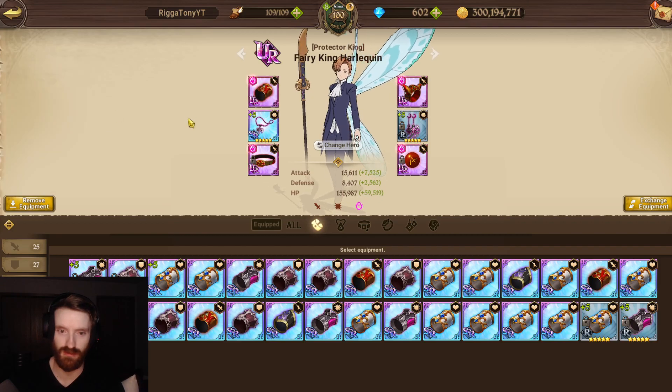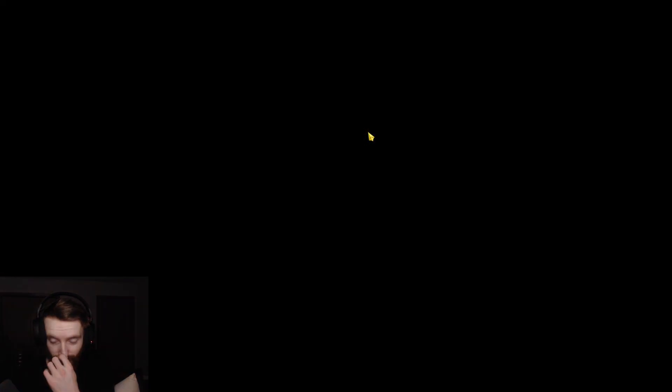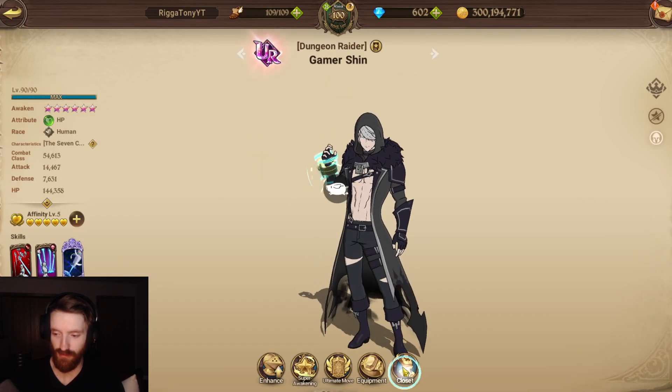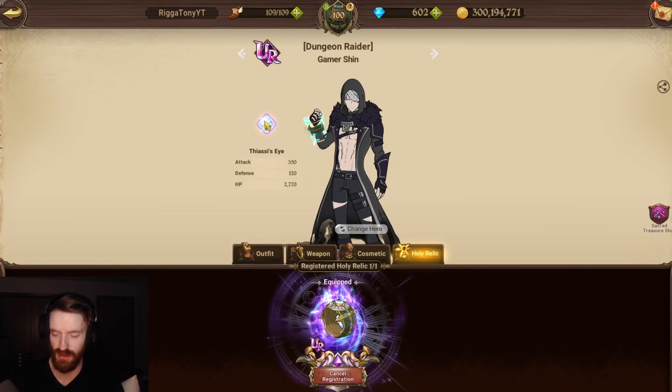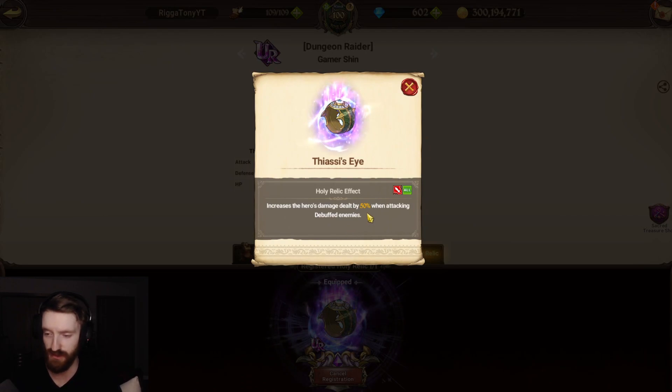Fairly good rolls — they all have that, all their weapons. We have Shin with attack/crit as well. We have all his weapons and his holy relic which makes him guarantee a crit. It increases the damage dealt by 50% when attacking debuffed enemies.